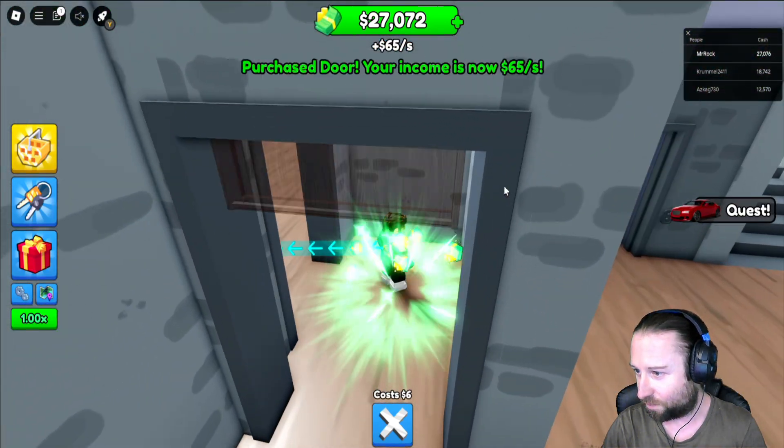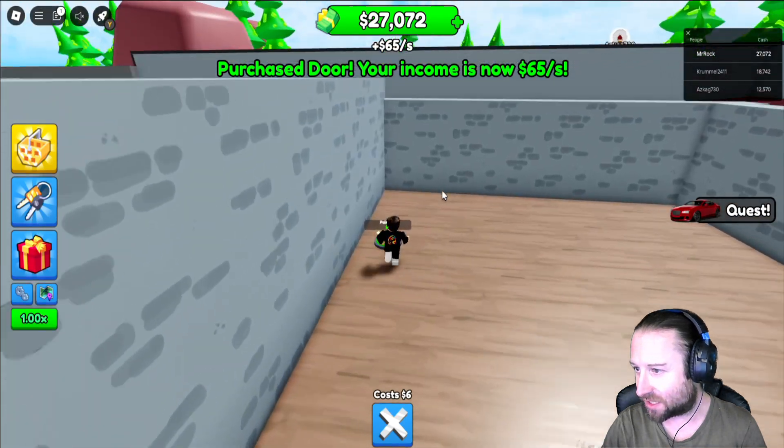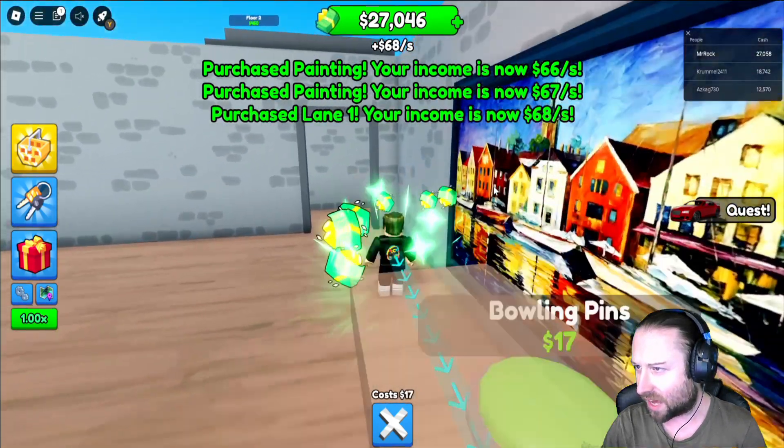What else have we got? Door. We've still got 27 G's in the bank, so we're doing good. We've got paintings — is this going to be like a gallery? Surely it's got a bit of bowling pins.